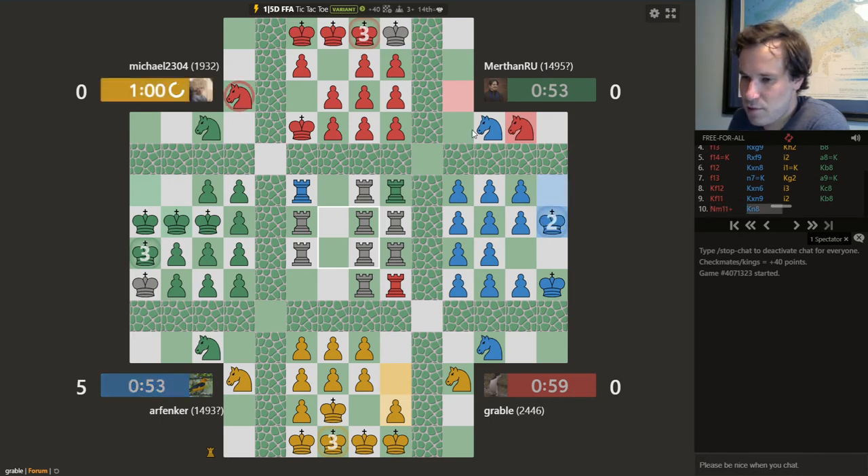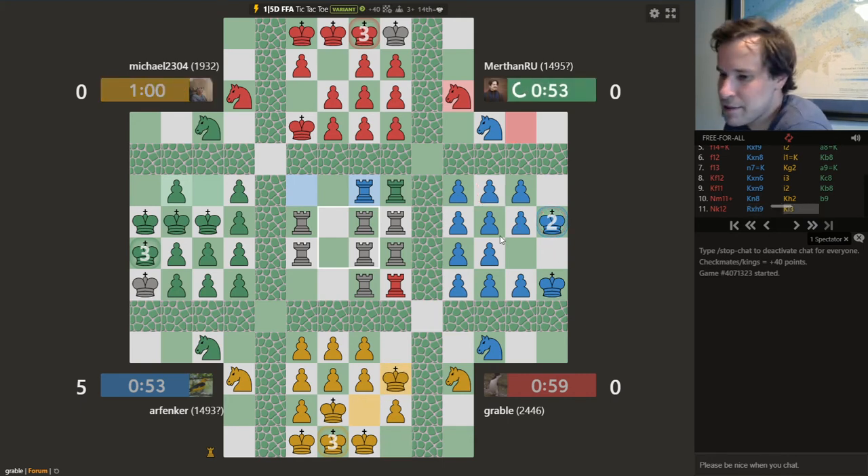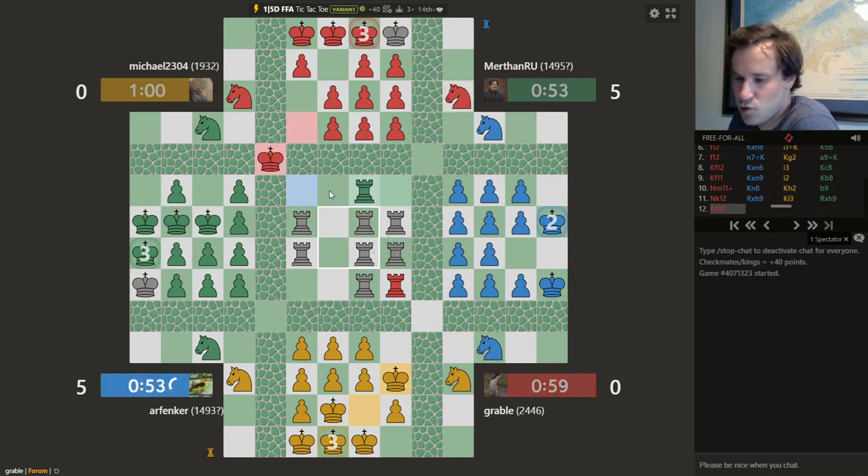Knights are the most valuable pieces on this board. So a knight for a pawn trade — getting blue down to one check — would not be a stellar idea. Usually the person who has both knights remaining for the longest is the winner. Rule of thumb. So definitely a bad idea to get rid of your knights early on.